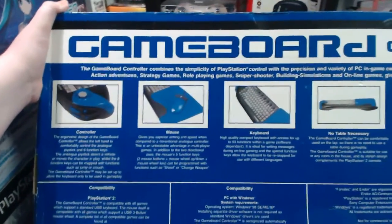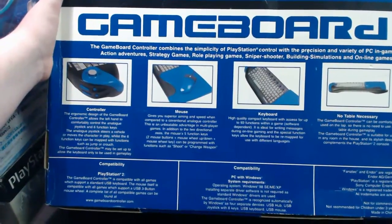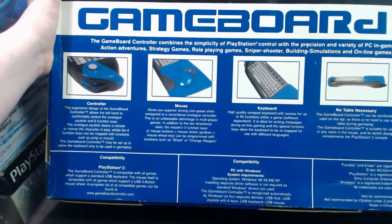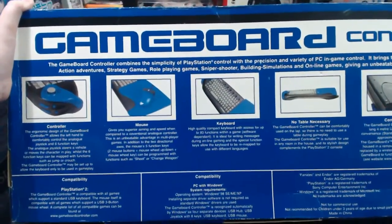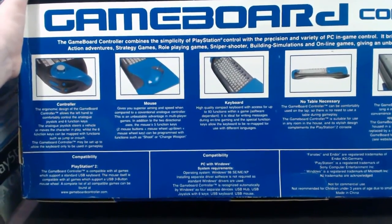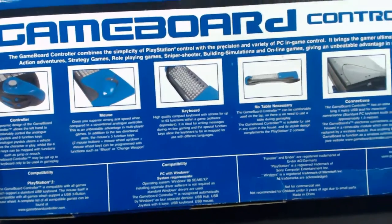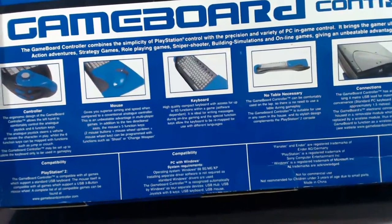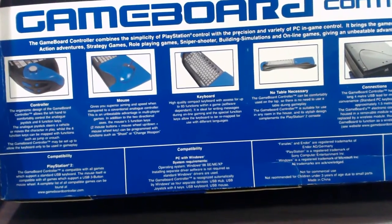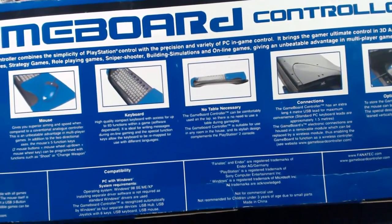Controller: The ergonomic design allows the left hand to comfortably control the analog joystick and six function keys. The analog joystick steers the vehicle or moves the character in play, whilst the six function keys can be mapped with functions such as jump or crouch. The game board controller may also be set up to allow the keyboard only to be used in gameplay. Mouse: Gives superior aiming and speed compared to the conventional analog controller — an unbeatable advantage in multiplayer games. The mouse has five function keys: two mouse buttons plus mouse wheel up/down, which can be programmed with functions such as shoot or change weapon. Keyboard: High quality compact keyboard with access for up to 93 functions within a game, software dependent, ideal for writing messages during online gaming, with special function keys allowing the keyboard to remap for different languages. No table necessary — the game board controller can be comfortably used on a lap.